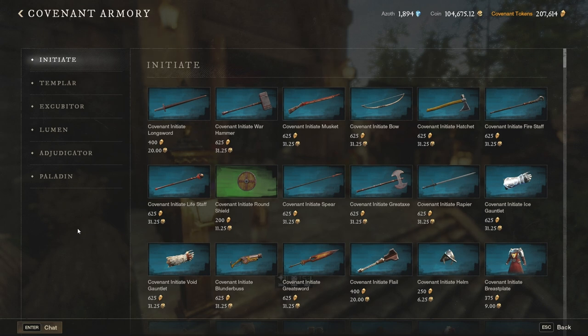Any faction has a total of six different ranks. You will progress through them by doing different quests, either PvP or PvE ones, and eventually you will reach the highest. I'm currently Covenant faction so the highest rank is Paladin, but let's go from the very beginning and see what we should definitely avoid.